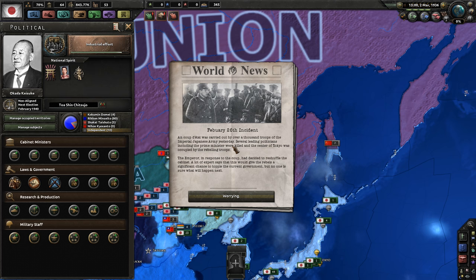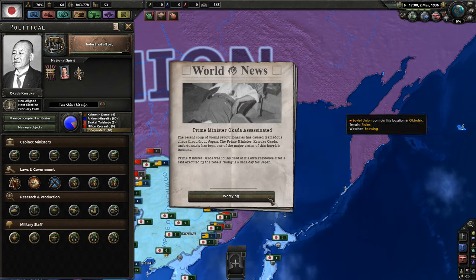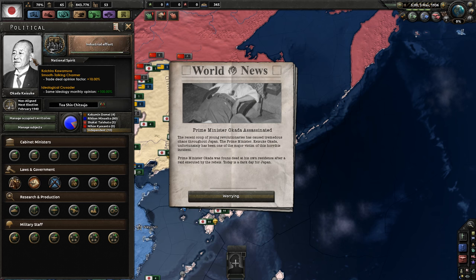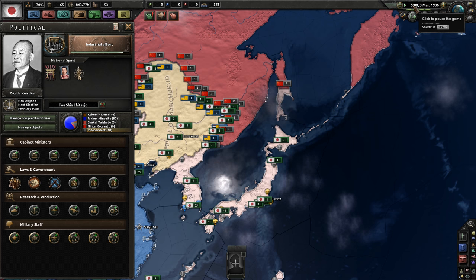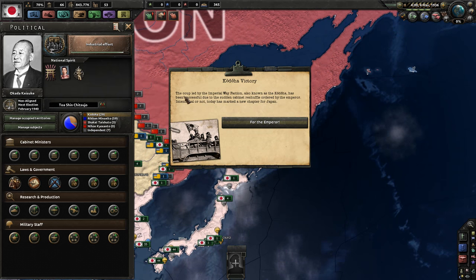We reshuffle, and the event continues: the attack was carried out by over a thousand troops, several leading politicians including the Prime Minister were killed, and the center of Tokyo was occupied. The emperor responded to the coup by reshuffling the cabinet. Experts say this gives the rebels a significant chance to topple the current government. Then: Prime Minister Okada assassinated. The coup of young insurrectionists caused tremendous chaos. Prime Minister Keisuke Okada has been killed at his own residence after a rebel raid. Today is a dark day for Japan.